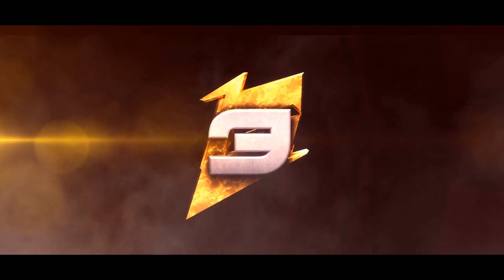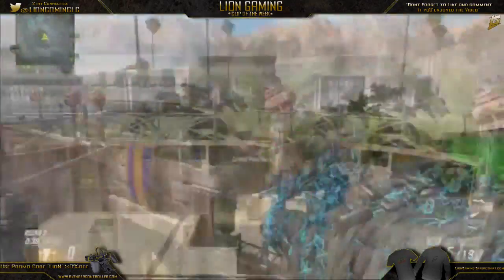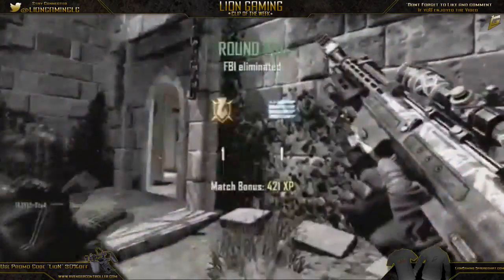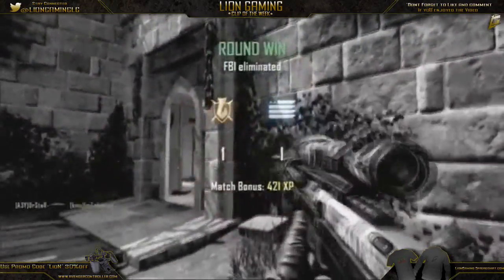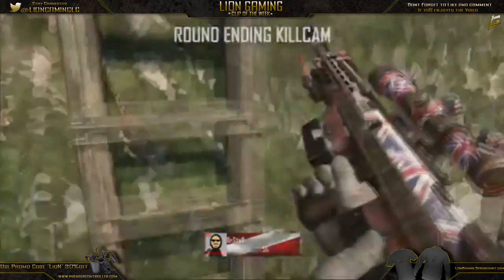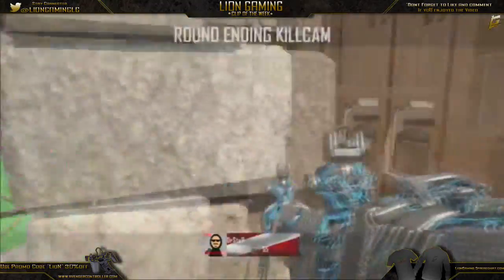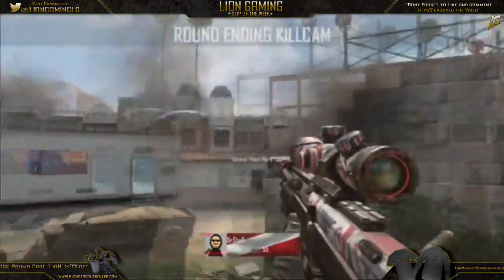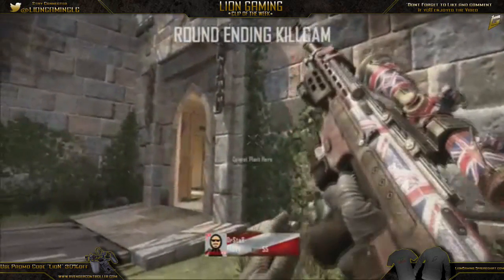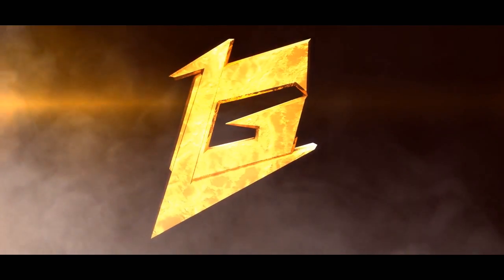Coming in at the number 3 spot, we have Star playing some Black Ops 2, trick shot on Studio. He's going to come up the ladder, claymore out, shoot with RPG, and just insta-swap — wallbang I believe. I don't know what he did there, but that was sick dude, especially that wallbang. He's going to come up the ladder one more time: claymore, reload, RPG, insta-swap, back to the DSR, and boom, ding the kid wallbang. That was sick dude, well deserved number 3 spot.